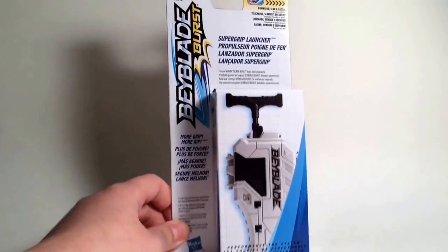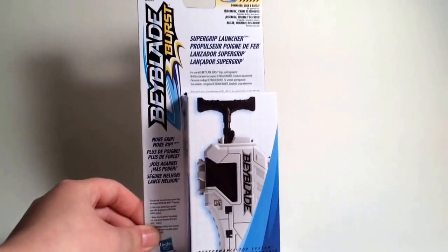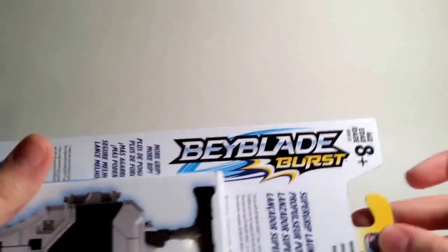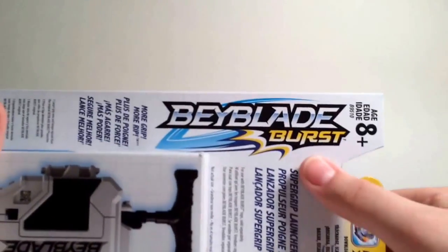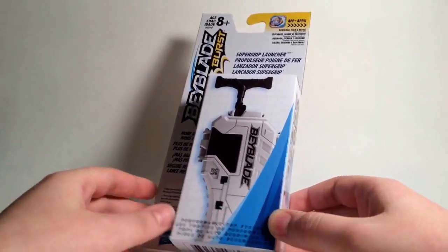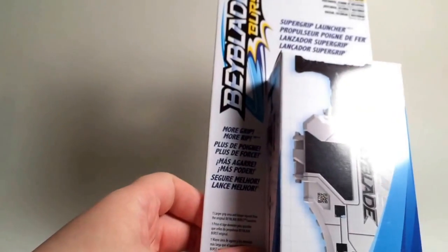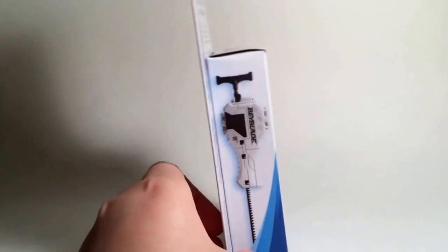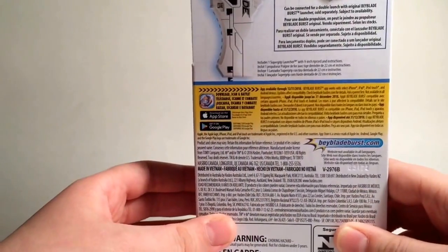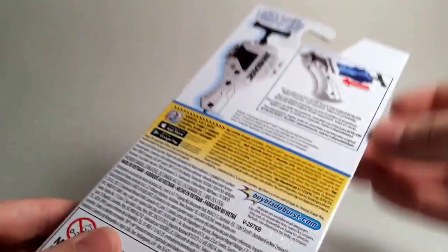So here is the box. My camera's kind of shaky because I can't get my stand very high, but on the very top it says ages 8 plus and the Beyblade Burst app logo. It's a Super Grip Launcher — shows a picture of it, says 'Performance Top System', and 'More Grip, More Rip.' It shows the length of the thing and says there are three ways to launch.